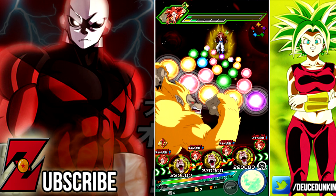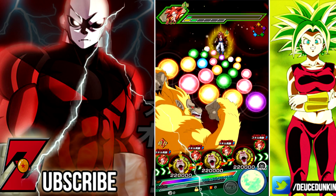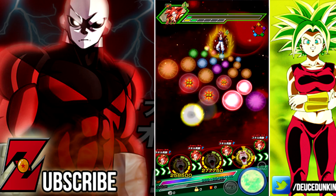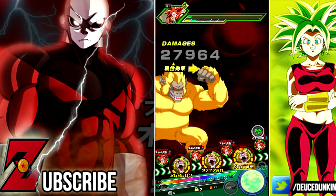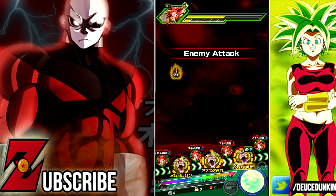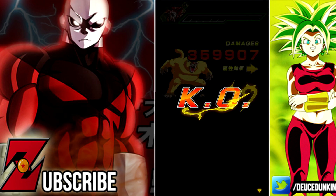I didn't completely forget about the Great Ape transformation, but I kind of push it to the back of my mind every time I choose this unit because he's just such a great support. But the Great Ape transformation thing kind of kills him off for me. Are you a fan of the Great Ape mechanic? Let me know in the comments — I could really do without it in this game.